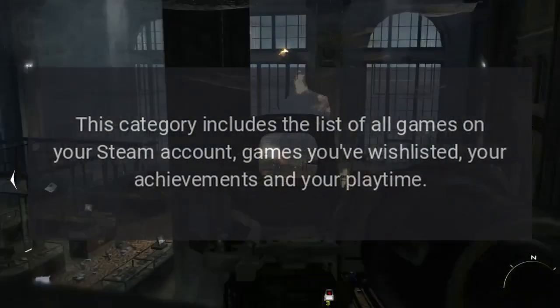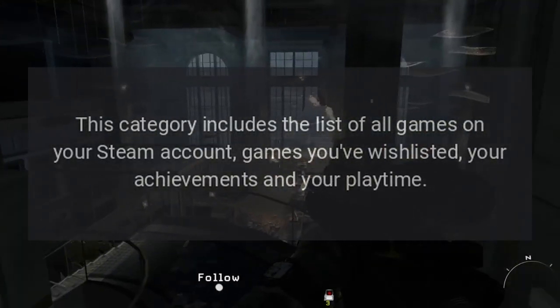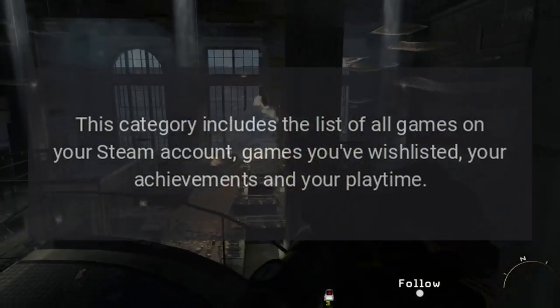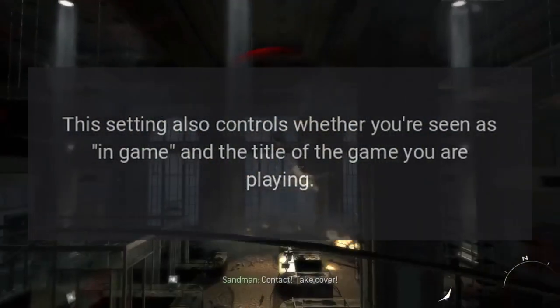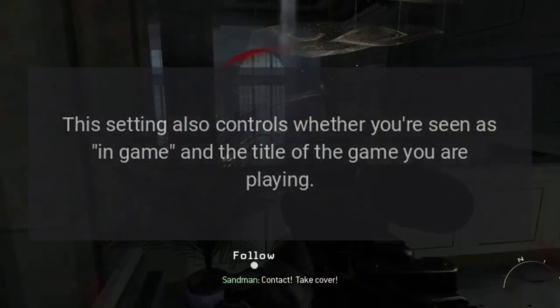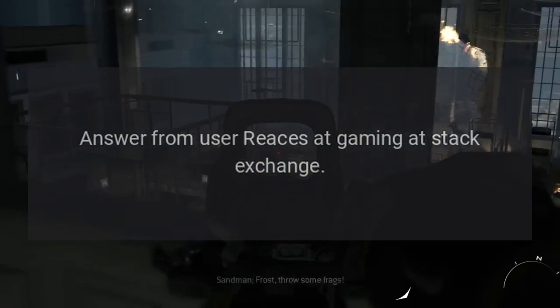This category includes the list of all games on your Steam account, games you've wishlisted, your achievements, and your playtime. This setting also controls whether you're seen as in-game and the title of the game you are playing. Answer from user Reese's at Gaming Stack Exchange.